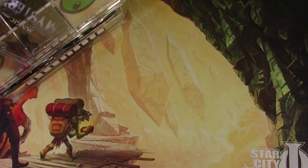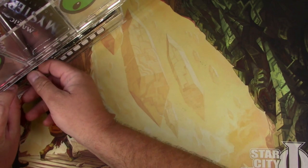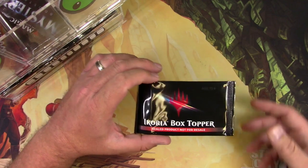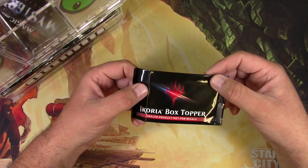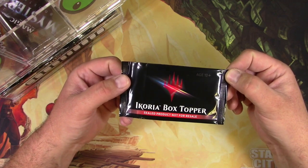Hey everyone, Tragic here. I just finished opening about a hundred and seventy-five packs for patrons. I thought, hey, I got them some good stuff, why don't I get myself some of these leftovers and see what I can get? These ones are just for me - the leftovers, which ends up being an Ikoria box topper. Basically opened up two boxes of Ikoria and gave it away to patrons, and I'm keeping the box toppers.